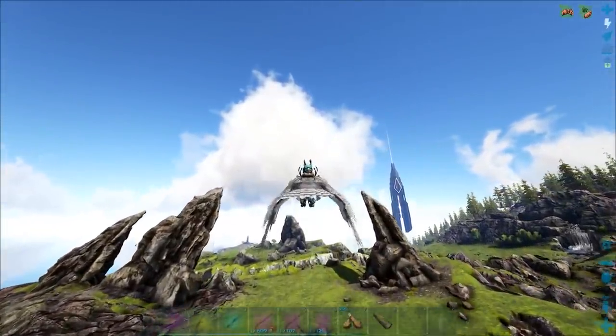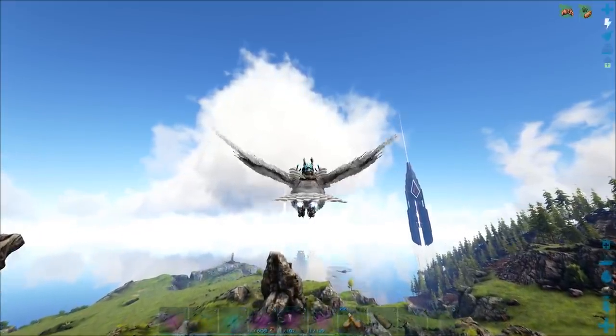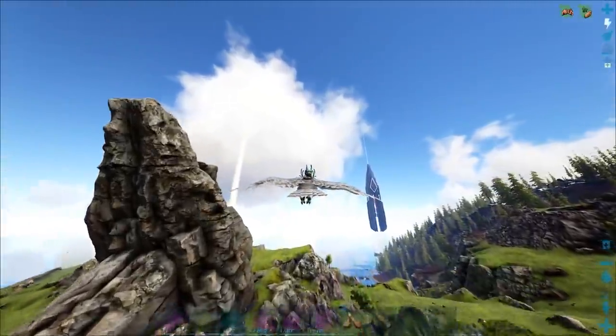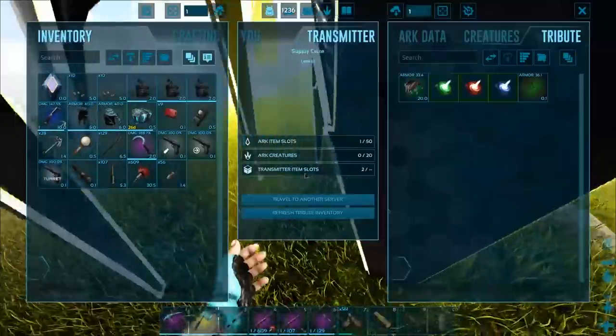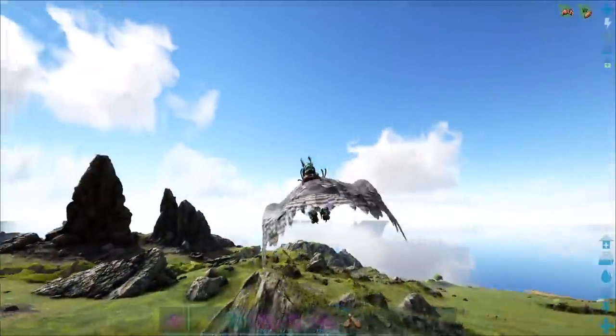I might as well show you guys this drop. Looks like a yellow drop, though — sometimes it's kind of hard to tell. It does look like a yellow drop, but it could possibly be a white. And I think it is actually a yellow. Yeah, we're good — it's a yellow. Sweet. Yellow and white drops are... from a distance, you can't really tell, because the sky is so bright. So that was kind of a terrible drop, but it's okay.